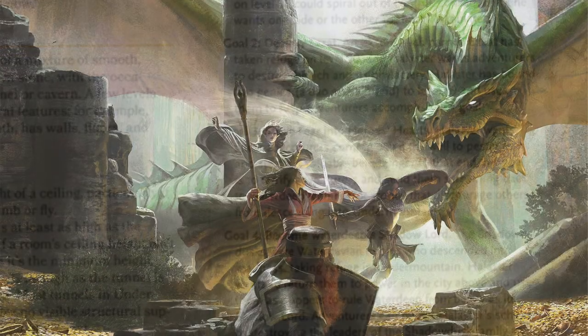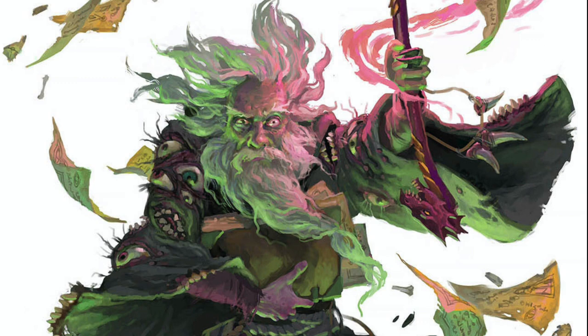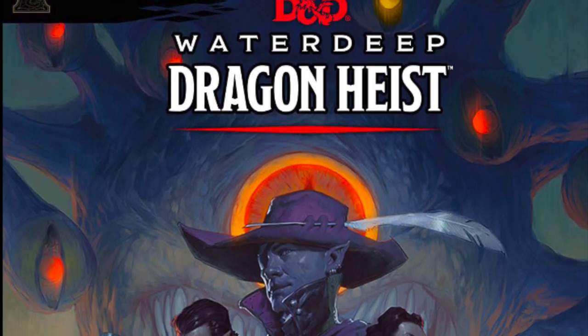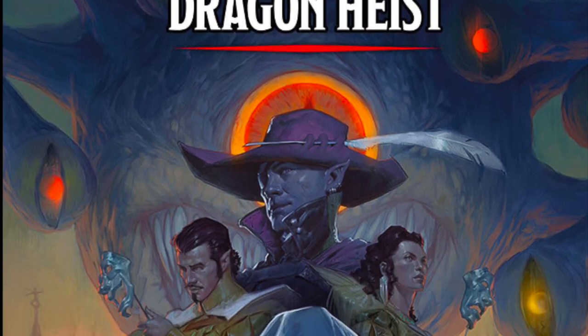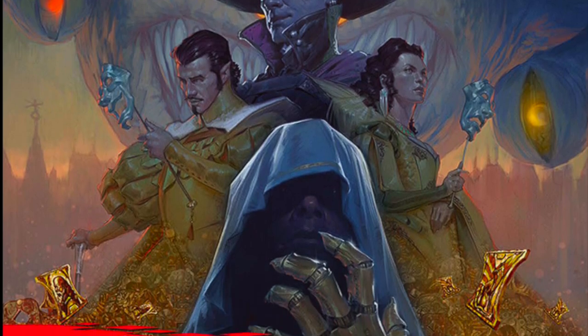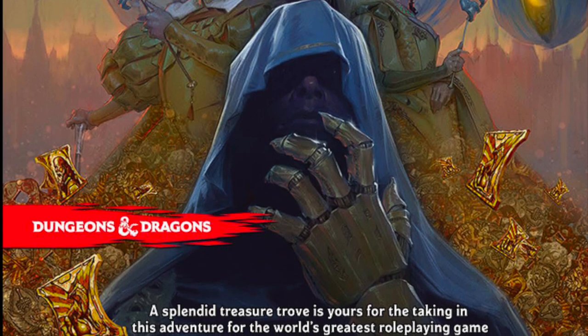In my own D&D group, I introduced Halaster as a minor villain while we played the Lost Mines of Phandelver. When they finished that module, Halaster became an end-of-the-world threat, prompting my players to quest for the Mad Mage's Lair in hopes of killing him. This module is actually a sequel to the very well-received Waterdeep: Dragon Heist, where players search for a horde of gold in Waterdeep, caught up in politics and rival factions. These are two incredibly different styled adventures — Dungeon of the Mad Mage is not a good follow-up to Dragon Heist, being so drastically different in both style and substance.